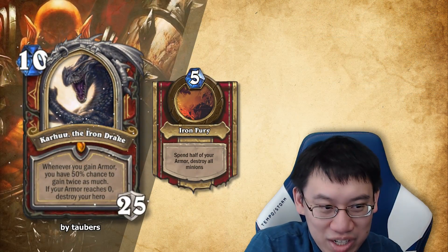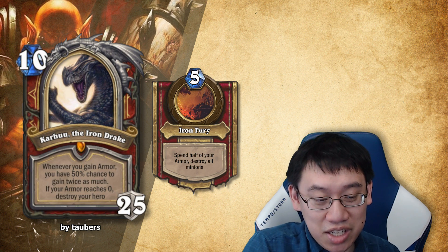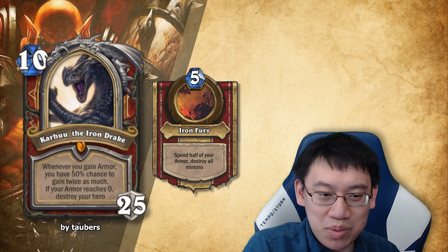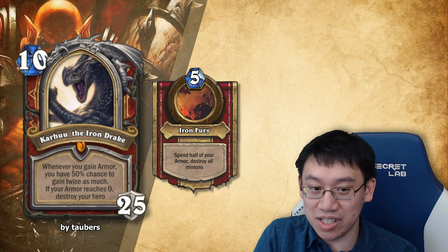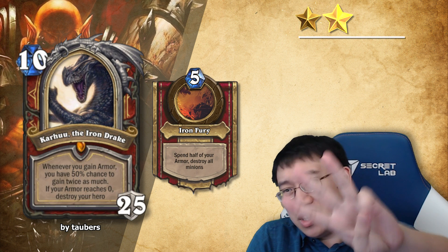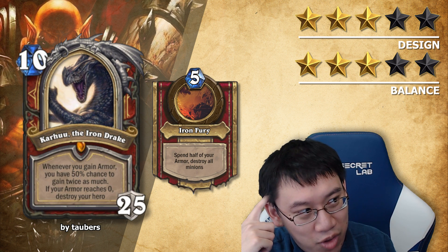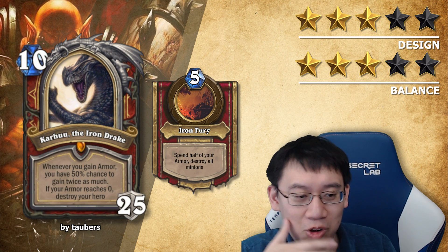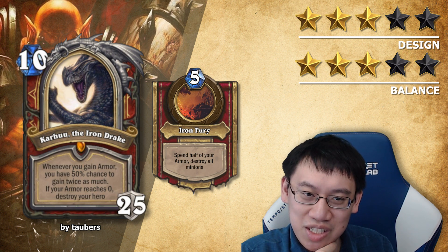Karhu the Iron Drake: a Warrior legendary hero. 10 mana. Whenever you gain armor, you have a 50% chance to gain twice as much. If your armor reaches 0, destroy your hero. You gain 25 armor instead of the usual 5 when you play this. The hero power becomes 5 mana Iron Fury: spend half of your armor, destroy all minions. Very interesting hero card. Design: 3 stars. Balance: 3 stars. Despite its extreme creativity and the fact that it doesn't fall into the usual infinite value trap that a lot of hero cards do, it's got a number of issues. Boy is it unfun to have a percentage chance to gain twice as much armor — it's so much RNG for no reason.